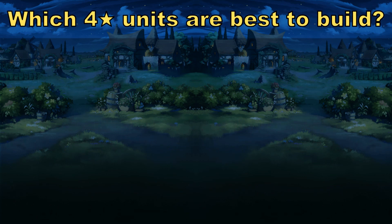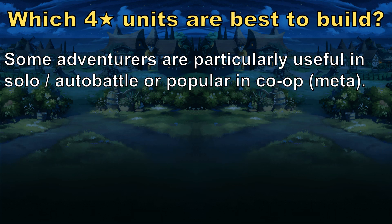As for which 4-star units are best to build, it pretty much comes down to the same things you'd look for in an adventurer of any rarity. First up is how useful that adventurer is in battle, whether that's solo, auto, or co-op. In co-op, usefulness often comes down to popularity or meta, not necessarily pure DPS. And in auto, defensive and survival abilities and skills tend to rise in priority.